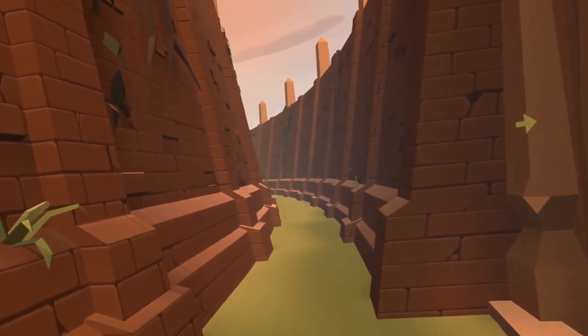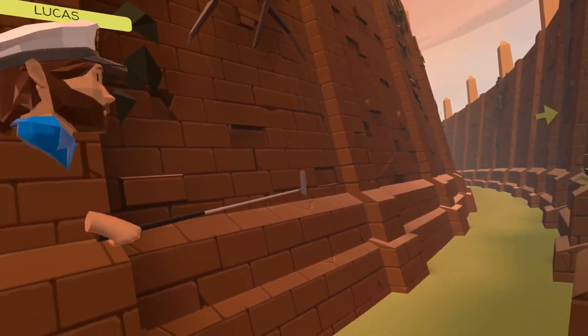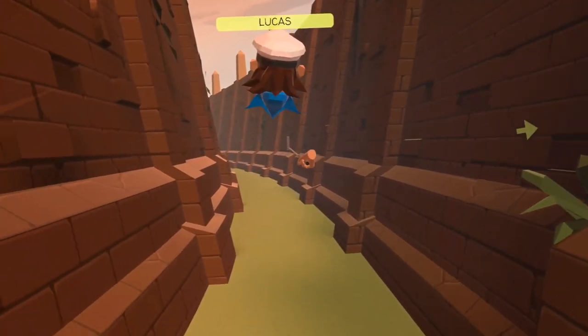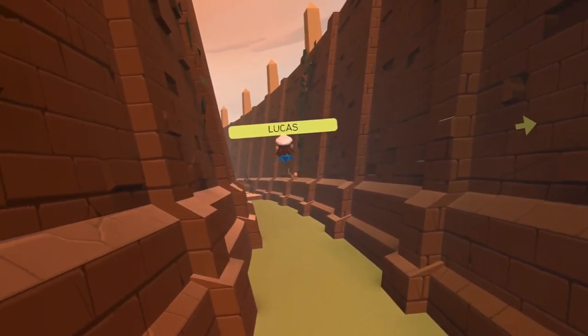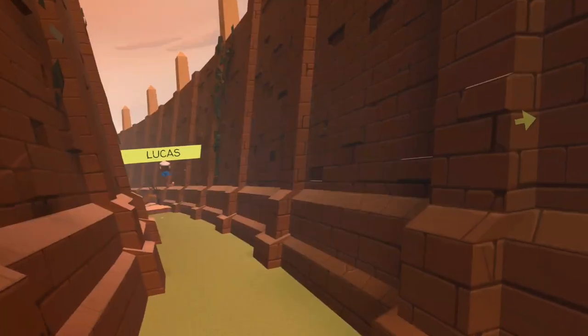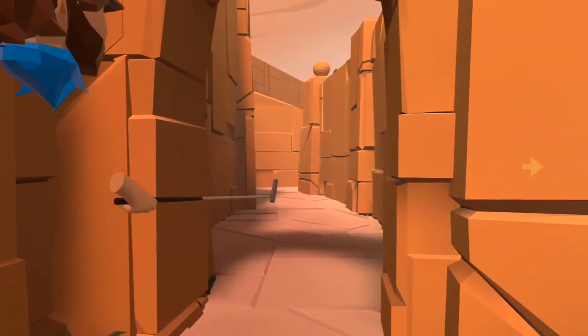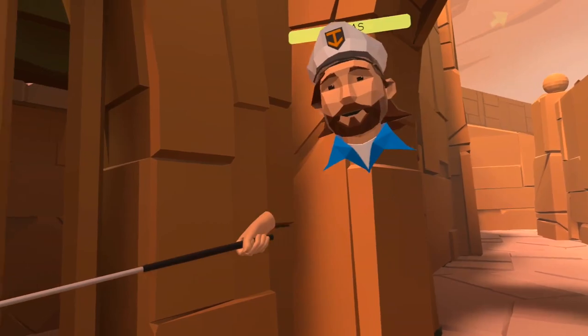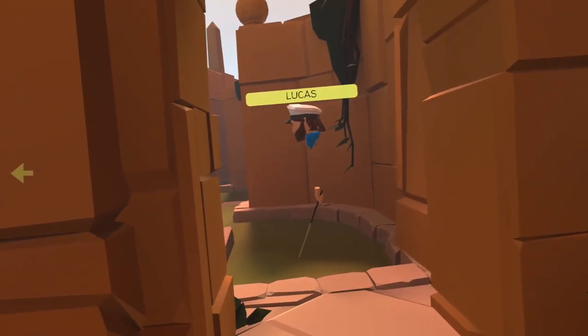We thought about making it so that people couldn't fly out of the Labyrinth to force them to complete the maze, but then we decided that was a little bit too mean and some people might get lost semi-permanently. So we opened up the ability for people to fly out or get back to the main menu. There are a lot of ways you can enter the Labyrinth and get lost — some of those come back in the fox hunt, so I encourage people to explore and get a little lost.